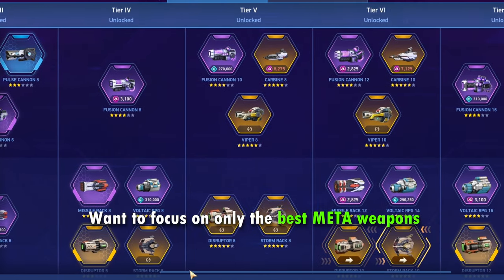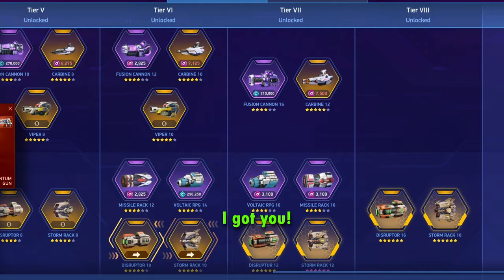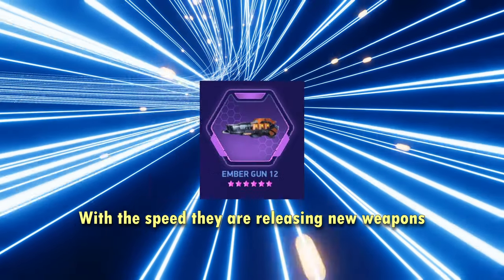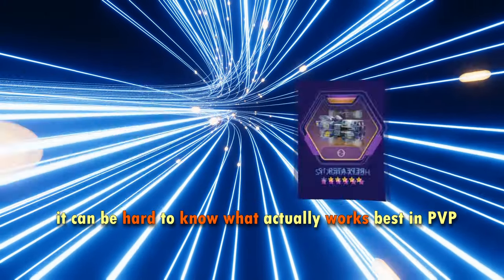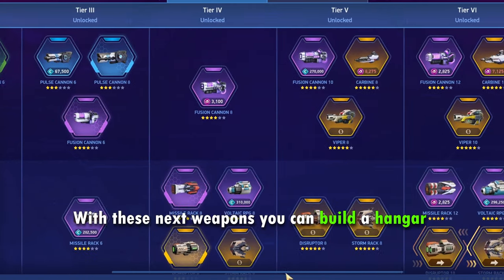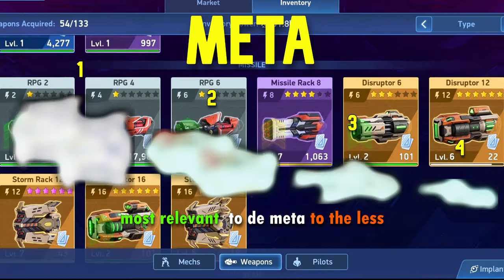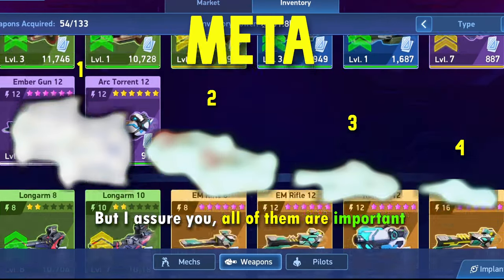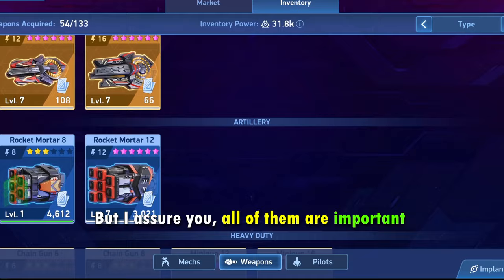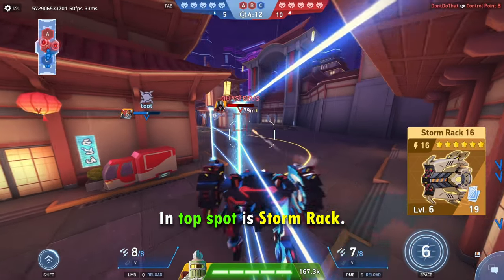Want to focus only on the best meta weapons and stop wasting your resources and money? With the speed they are releasing new weapons, it can be hard to know what actually works best in PvP. With these next weapons you can build a hangar for every game mode. I will talk about them by the order of most relevant to the meta to the less, but I assure you all of them are important and needed in order to actually compete.